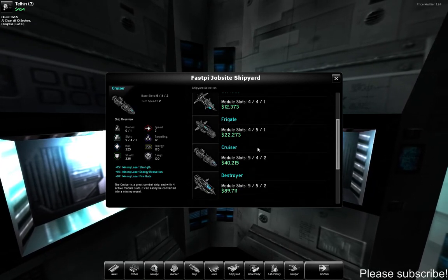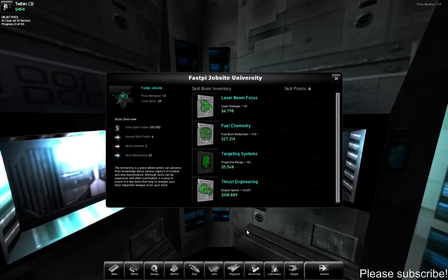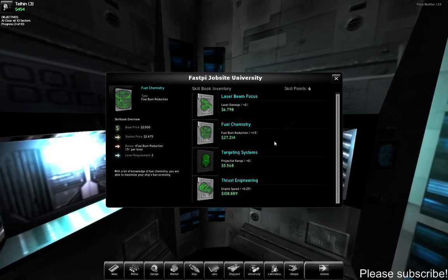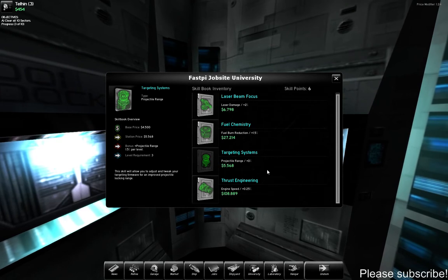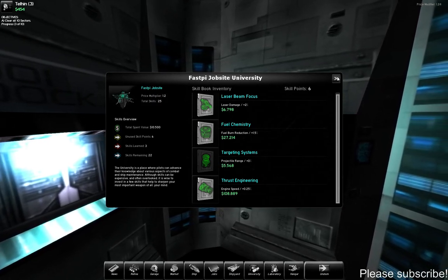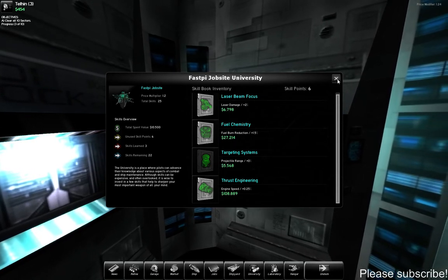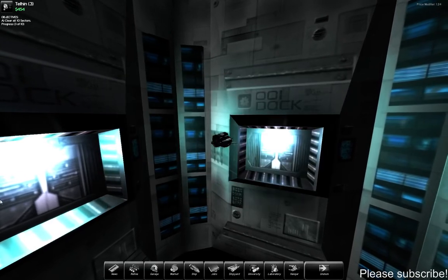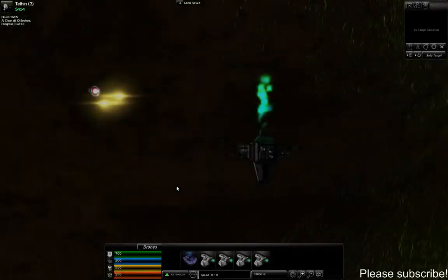I also learned about the university — you can buy skill books there which unlock skills. When you level up, you can increase your abilities, and every time you level up you can buy one of these skill books and get some new special goodies. Now we're going to head off and clear out the system.